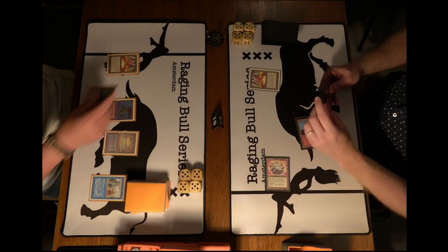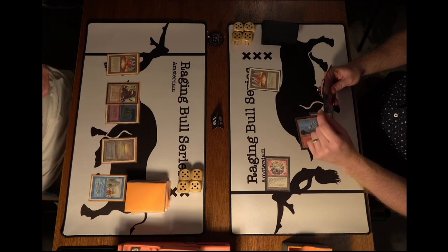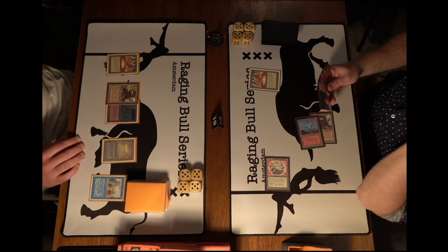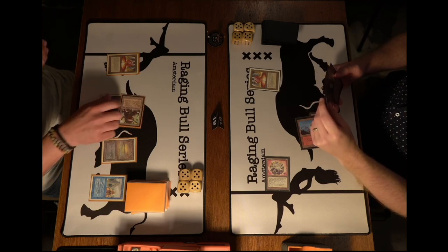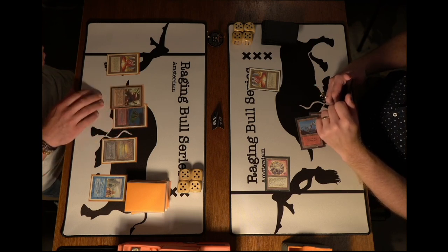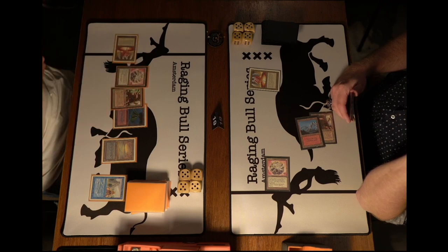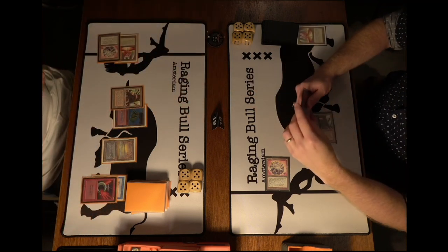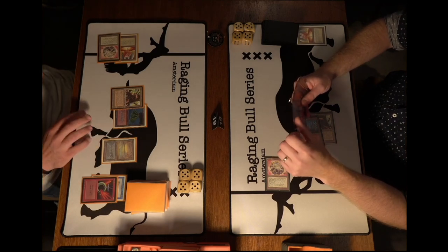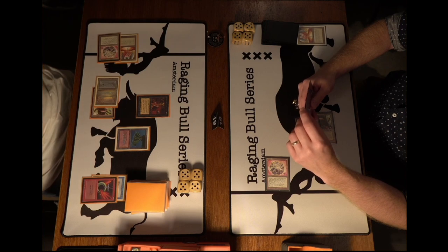If you're Wouter you have to keep Copy Artifact in mind as a constant danger. Wouter presumably boarded in Red Blast from the sideboard for weapons against the Copy. Hank untaps, taps three to play a Felwar Stone with one mana floating, then taps the one and two mana to play a Shatter on Wouter's Mana Vault. He could have tapped his land avoiding the vault, which makes me wonder if he has a Demonic Tutor in hand — and yes, there it is.